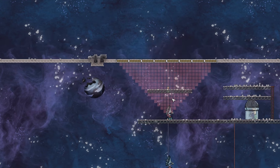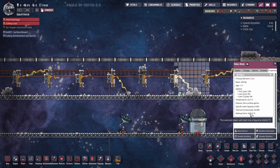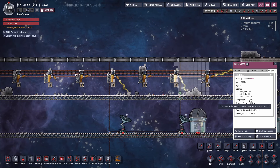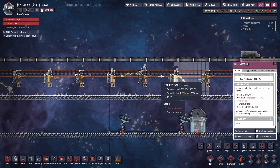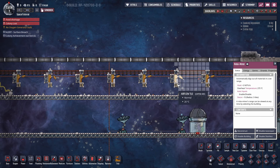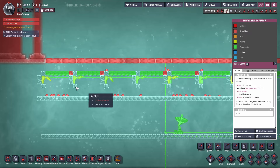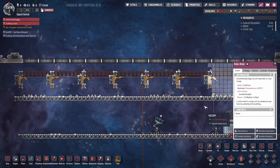However, the drills can overheat. The temperature is 23.3°C now but it's going up — because the drill is active, generating 2 kDTU of heat, and in the vacuum of space with nothing touching it, it can't transfer heat anywhere. There needs to be some medium — gas or liquid — between it and something else for heat transfer to occur. Slowly but surely all your drills will generate heat and eventually overheat.